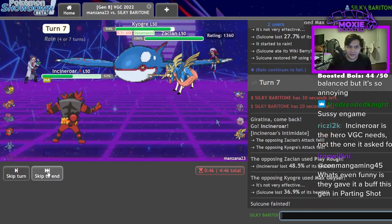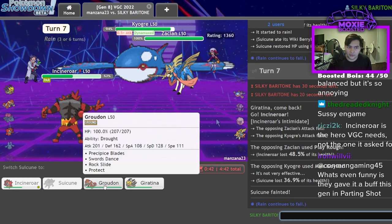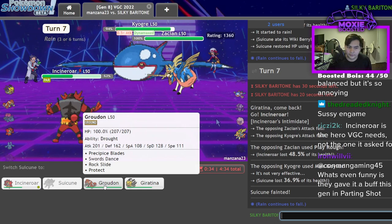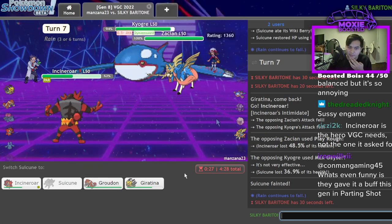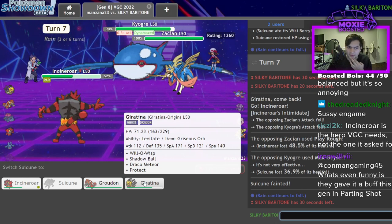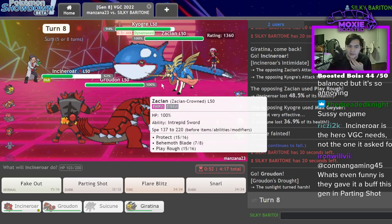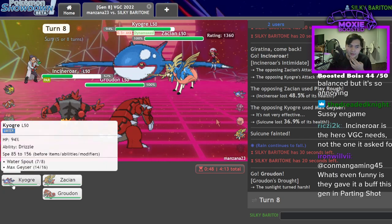Suicune dies — that's fine, because now I have Fake Out pressure. I need to cycle Incineroar in one more time while also getting Groudon in after the last Max Geyser. I think what I do is go Giratina — no, that's just a target for Max Geyser. I go Groudon because that's my best chance for living this, and I'm going to double out and try to Parting Shot this Kyogre.